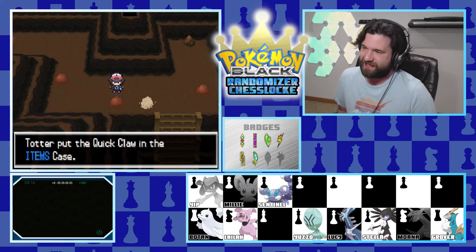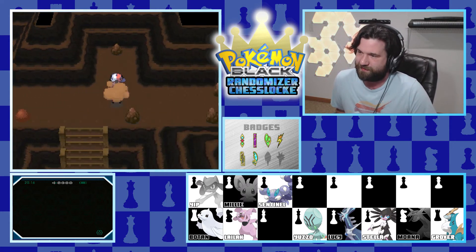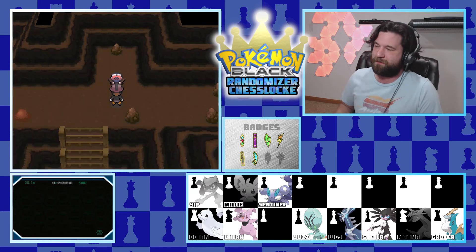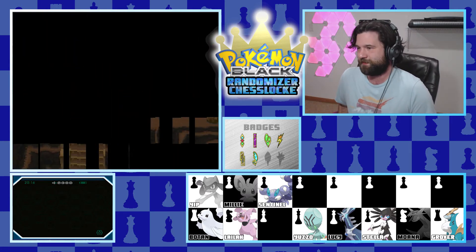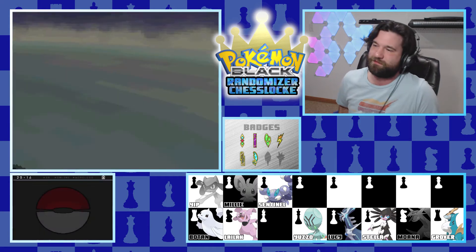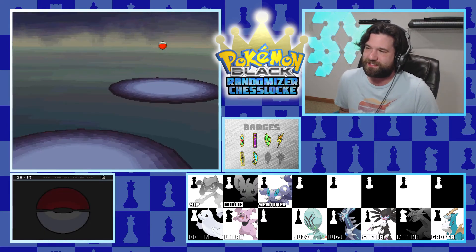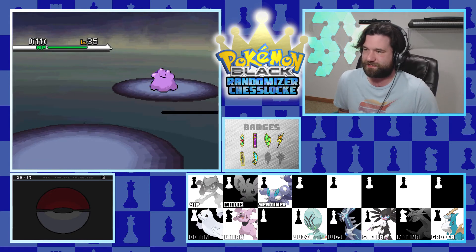Those dust clouds are there for a reason - we find another Quick Claw, which is a glorious thing. Can't fool me, Game Freak. A hiker or passer comes in with a Ditto.